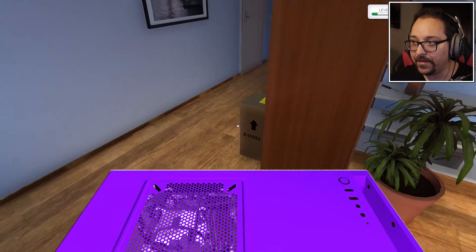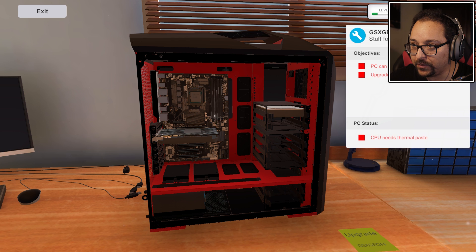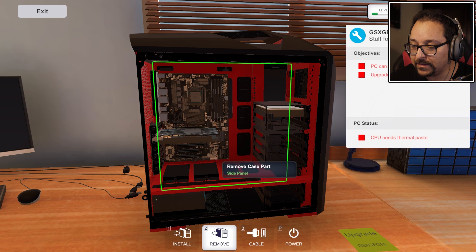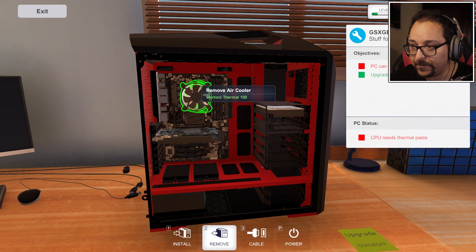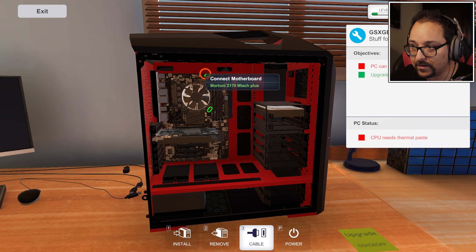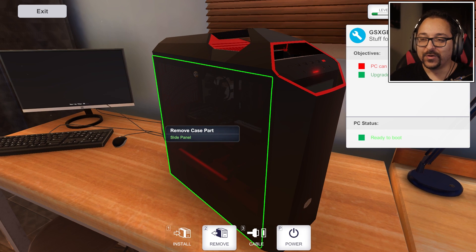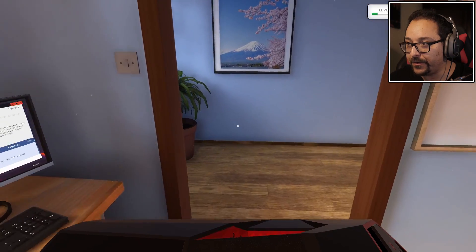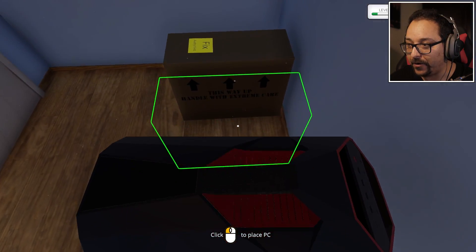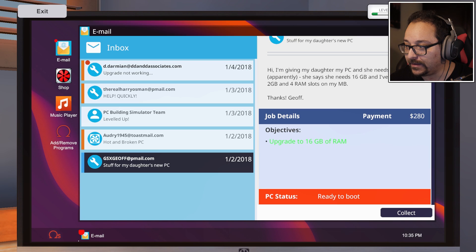Now install the RAM. Where's the memory slot? Put the beautiful new sticks in, move that, open the slot, and install. Close it up, put the cooler back, connect everything. I keep forgetting thermal paste! I'm getting faster at this - we did it, installed new RAM. It worked! Pick it up, drop it by the door and make some money. We finished the two big ones - collect $280.